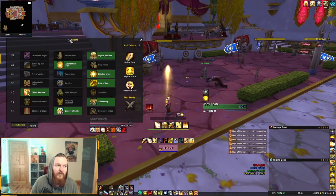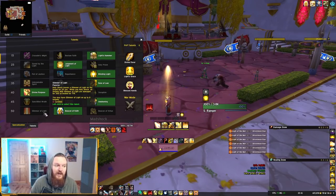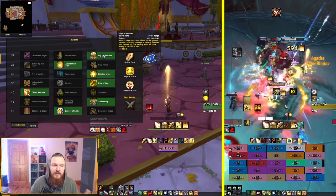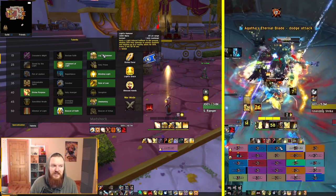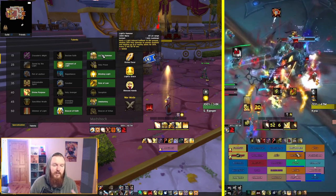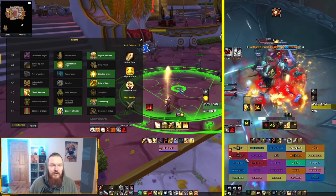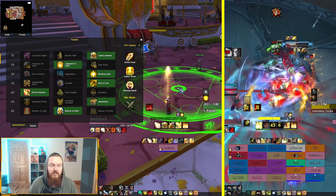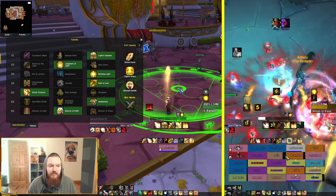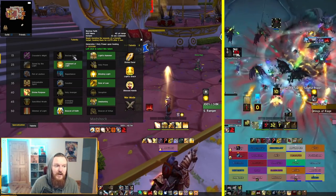For talent builds, this is quite different from the Shock Barrier/Holy Shock build. You're not going to play Glimmer of Light or Crusader's Might. Instead, you'll be picking Light's Hammer — based on real player data, this is the most popular choice, though you can still run Bestow Fate. Light's Hammer is great because there are a lot of stacked moments in Sanctum. It's effectively a one-minute ability — one of the biggest mistakes people make is not using it enough. Use it on cooldown whenever you'll get value. Don't hold it for two or three minutes.